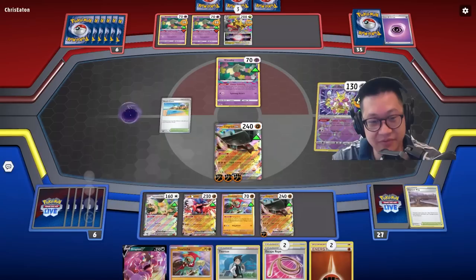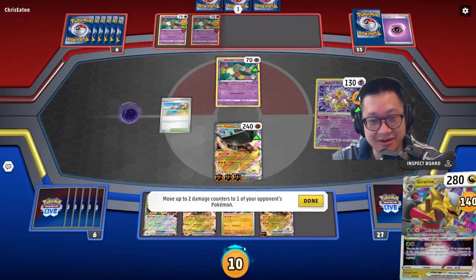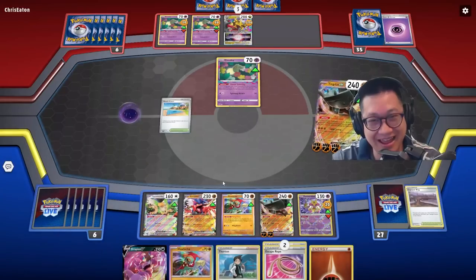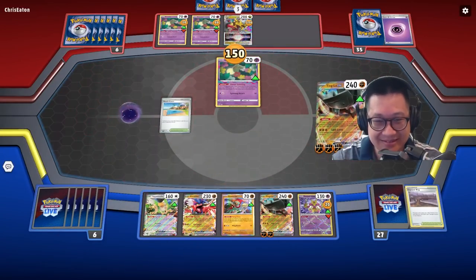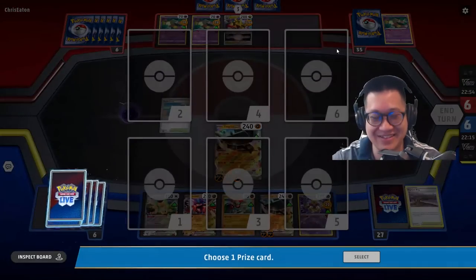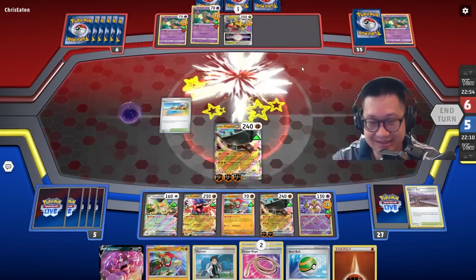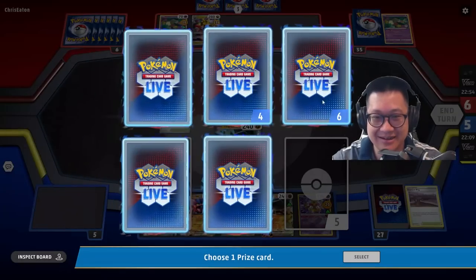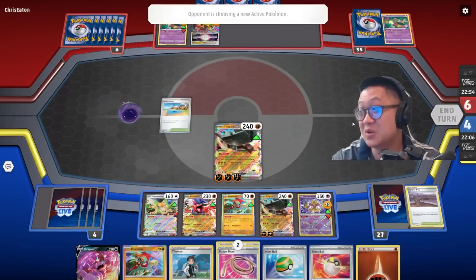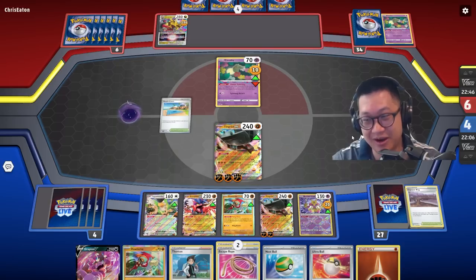And then we can do Alakazam to do Painful Spoons, and this is going to move damage counters from here to here. Put the damage energy over here, and we're going to do Land Scoop. Last Scoop is going to go ahead and do this, and you get to take out the Comfey as well. We're so far ahead right now with two prize cards here.